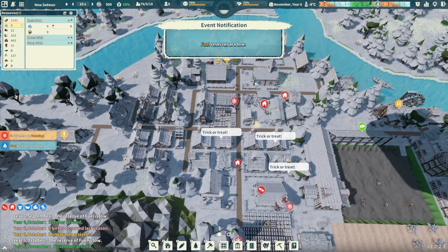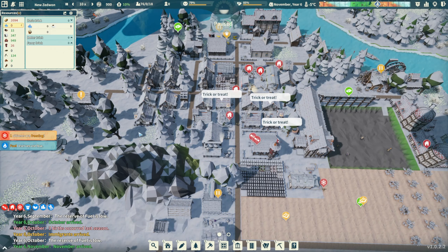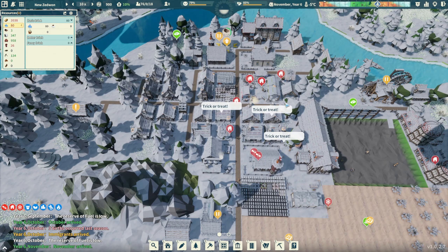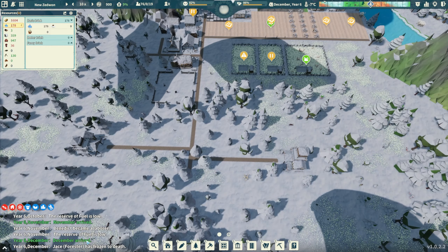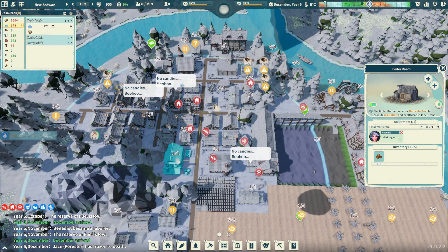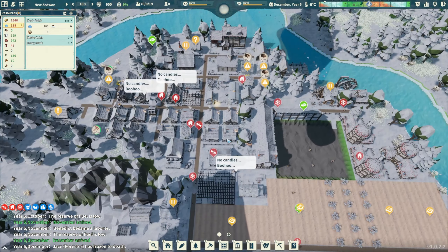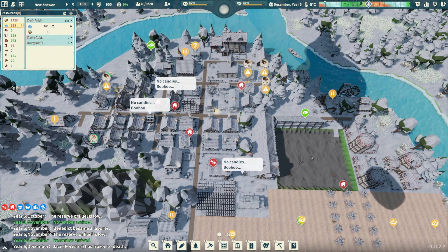Fuel reserves are low, people are freezing - but this boiler should keep everybody happy. Do we have enough housing? 62 plus 68, and 24 plus 24 - we have just enough right now. Oh, somebody froze to death - I think that's the first person. But this building is servicing all these areas so I think we should be okay. Food looks okay, water is definitely going up - we're at 180 which is good.